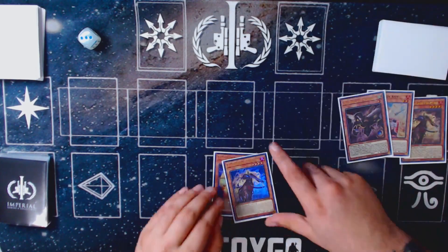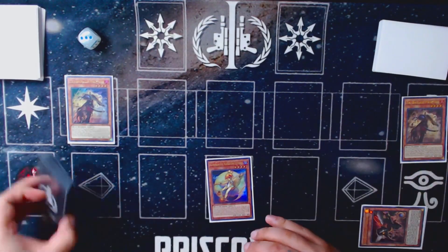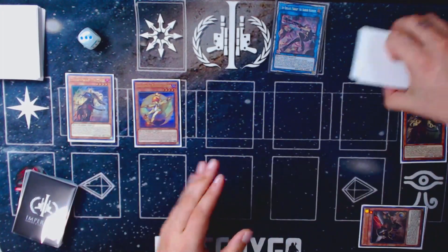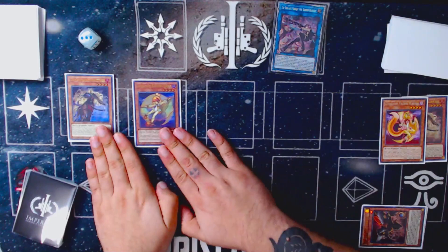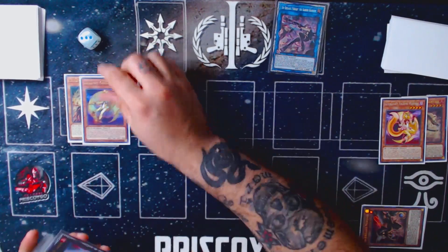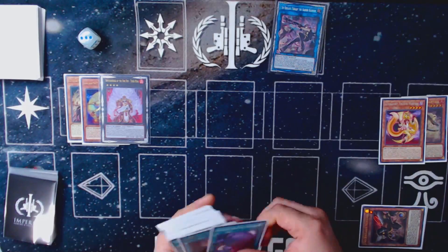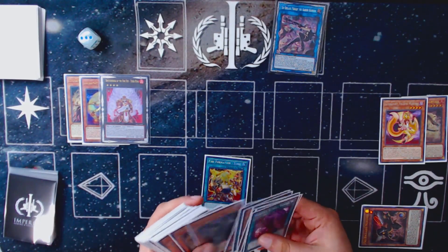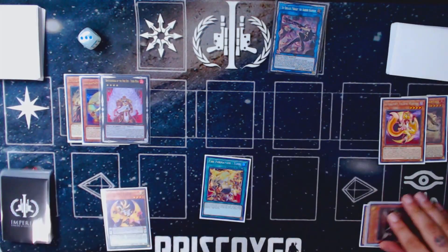Now we normal summon our Fractal, use Fractal's effect to banish two, summon our Fairy G, then use Fairy G to special summon our Kaleido Chick. Kaleido Chick then dumps Yellow Marten. The fun thing here is that because these two are both Beast-Warriors, you can actually overlay them for Tiger King, which then gets us access to our Tenki. We set Tenki and activate it to search for our Tiger.